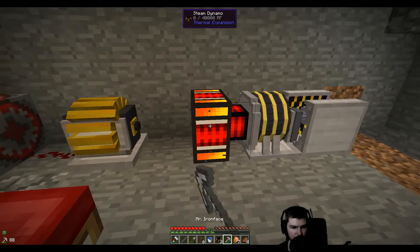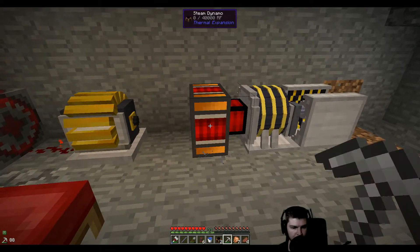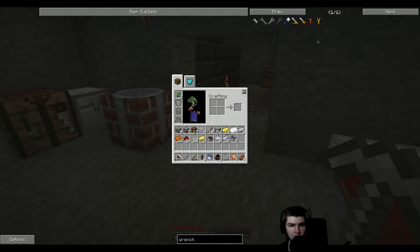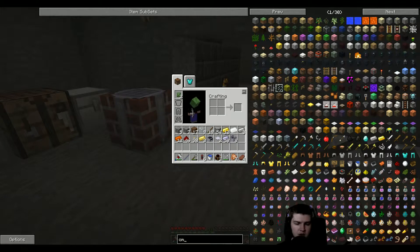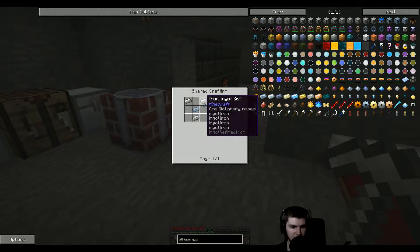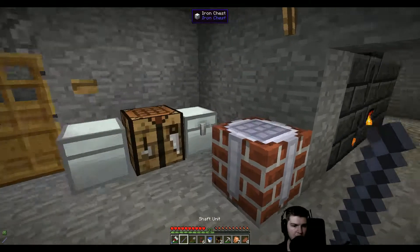Let's remove you. Maybe we need a wrench. Omni — nope. Thermal. I think this is the best wrench you can make — the crescent hammer. Tin and iron. I don't think we have any tin.